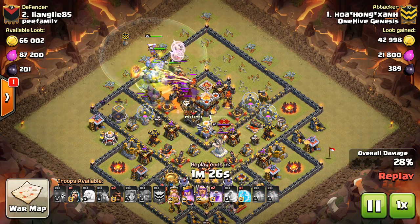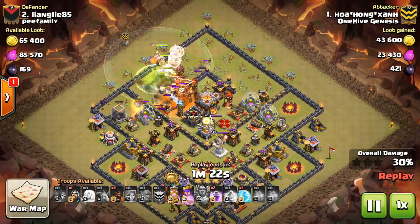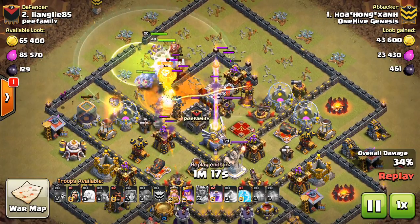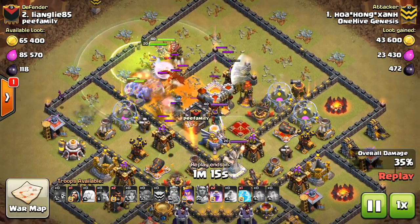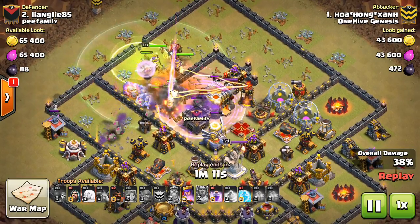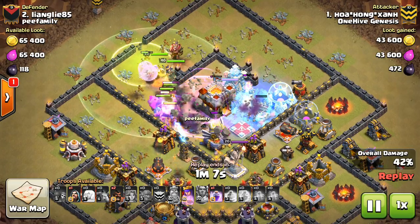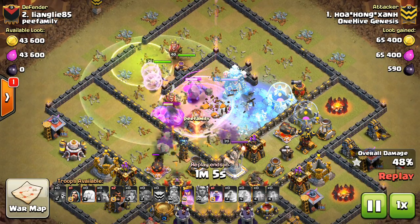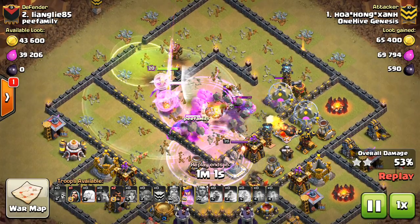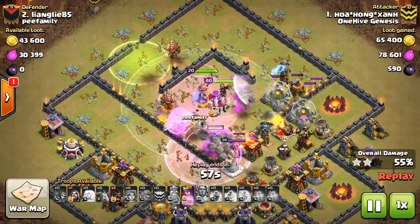He pops the Warden's ability, and at Town Hall 11 that helps you combat the Eagle Artillery and level 4 Infernos — all that damage that initially comes at your bowlers as they make their way into the base. Pop the ability early and you have 2 or 3 seconds of your bowlers being at full health. There's the Freeze — gets great value, and the Inferno is pretty much down by the time the Freeze wears off, so the healers get the full effect. Because they're being raged as well, those bowlers are not dying — they're just staying at full health.